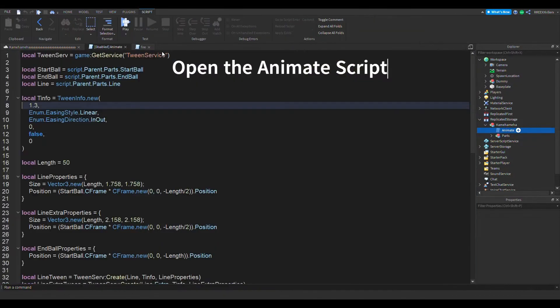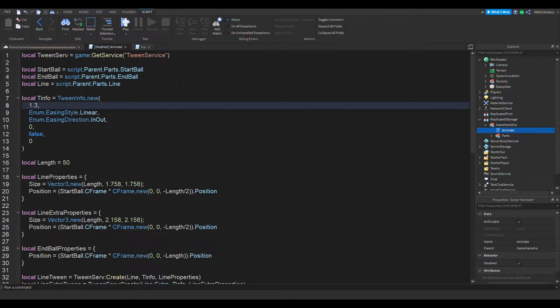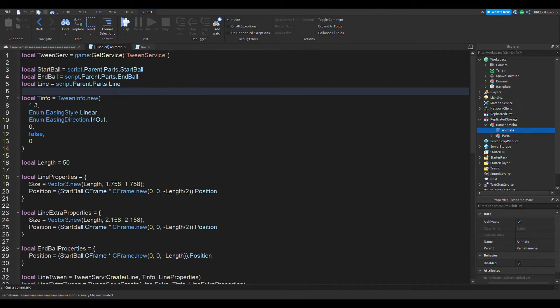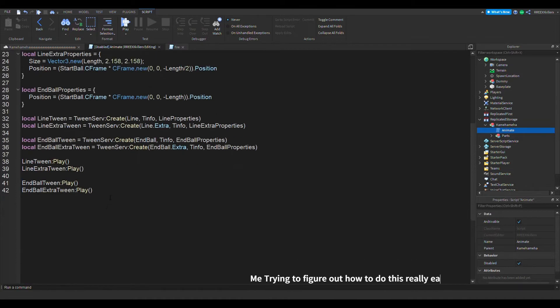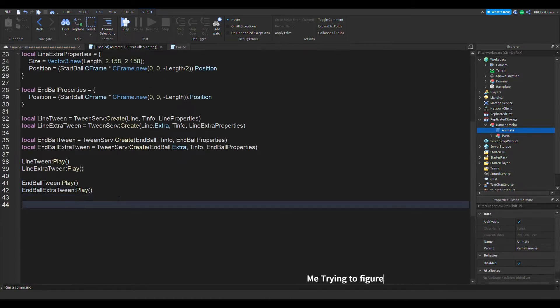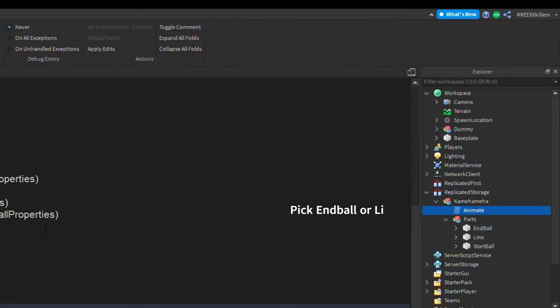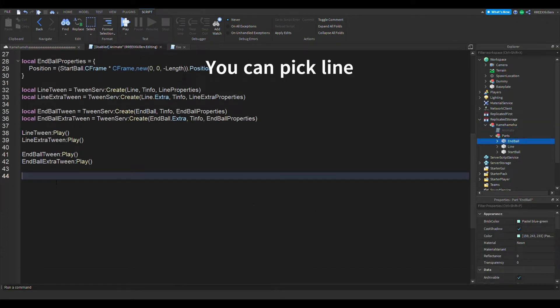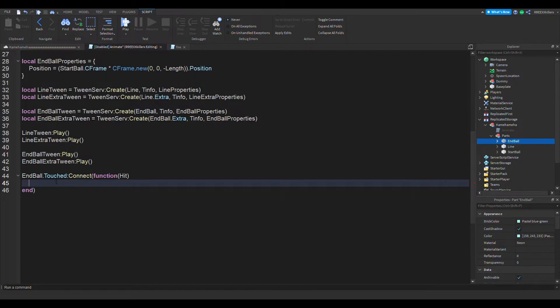Here's the thing: we also want to add some damage — make it damage some people. Here's how we're going to do it. Let's choose the end ball. At end ball dot Touch, connect a function called 'hit' — no pun intended.